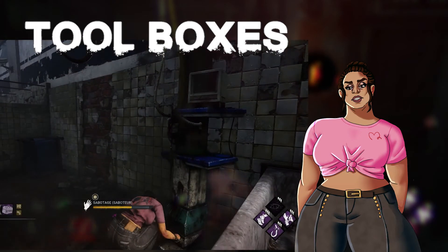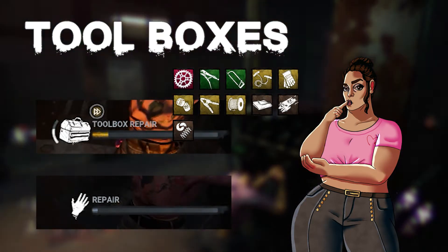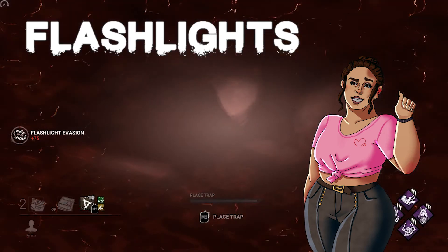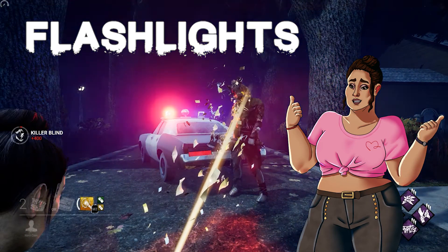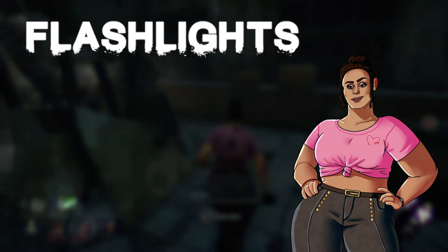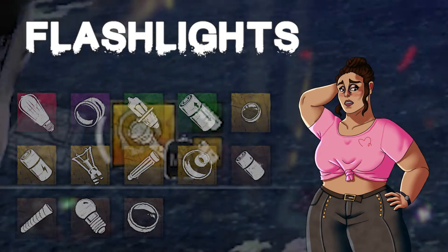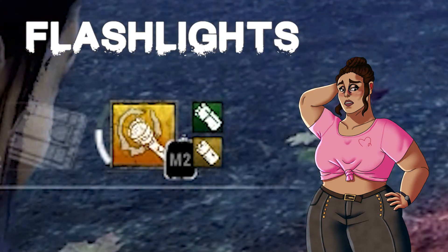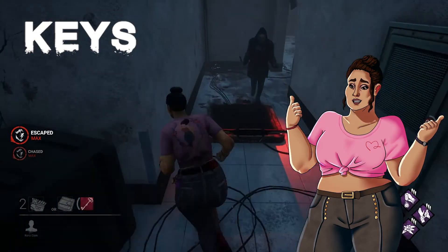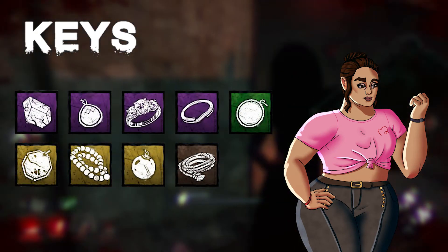Toolboxes unlock the ability to sabotage hooks and can be used on repairing generators faster. Add-ons for the toolbox affect its durability and repairing or sabotaging speeds. Flashlights are items that can be used to blind the killer — extremely effective during chases as the blinding effect can give you an opportunity to escape. Flashlights can also be used to save another survivor when they are being taken to a hook, but it's really hard to pull off. Flashlight add-ons mostly just affect durability, and flashlights are consumed very fast, only giving you a few seconds of beam time, so use the blinds wisely. Keys are an item whose most common use is unlocking the hatch. Keys by themselves don't do much, but they can be given add-ons which will reveal the location of the killer or other survivors.